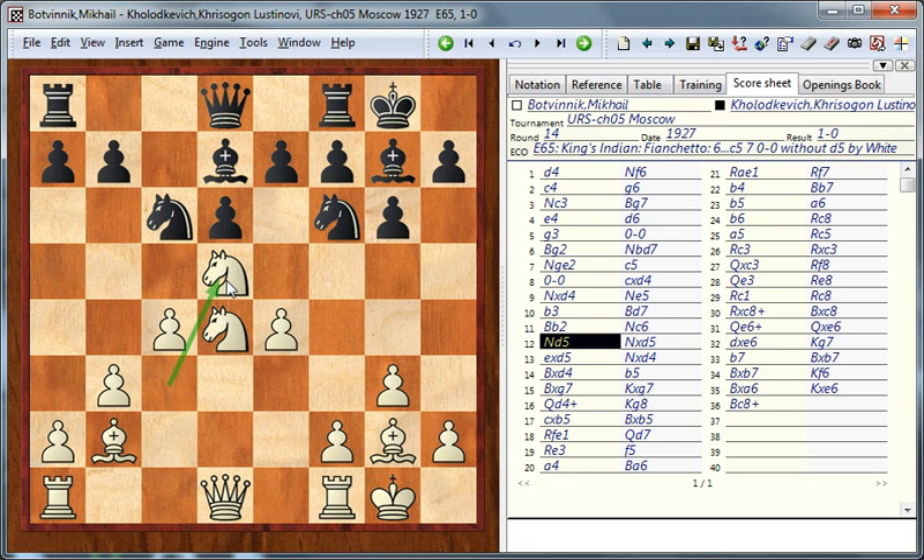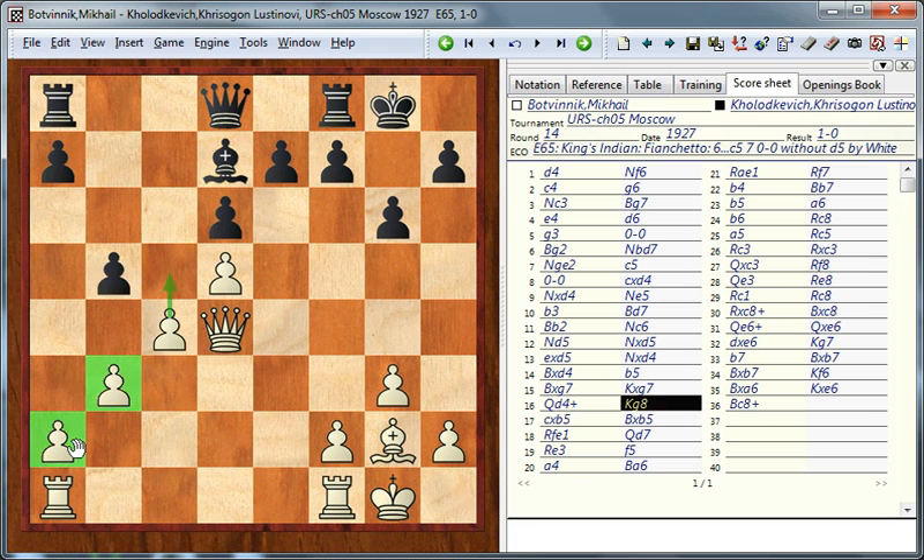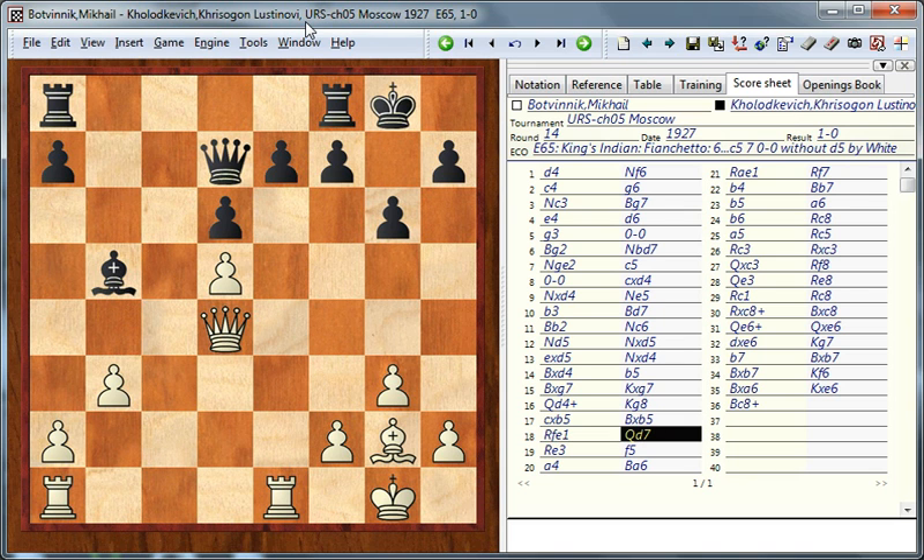In this particular game this maneuver is also good because white has a lead in development. Black is trying to be active, which is of course something that he should be doing. Here it was possible to play c5, but instead white chose a standard plan which involves using the pawn majority on the queenside. Now white has two pawns against black's lonely a-pawn. This move is relatively passive and instead it was better to play pawn to a5.